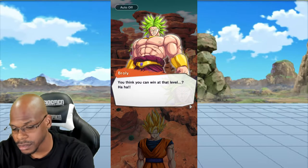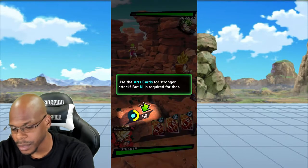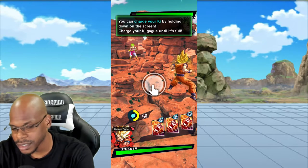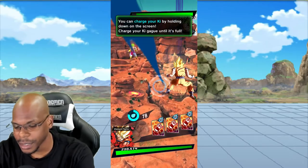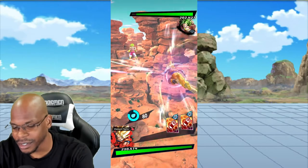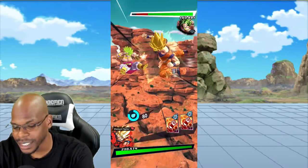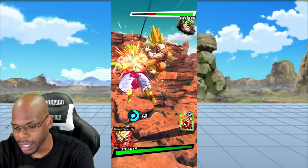Broly wants the work! Alright, so we got some key cards — what is this? I'll press this. Charge — okay, okay. This is gonna be complicated, remember. There's no buttons on the screen, so we gotta do what we gotta do. We can keep tapping — we got combos! We got combos!